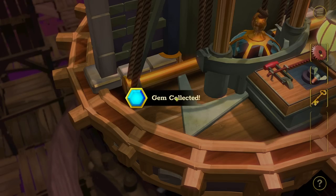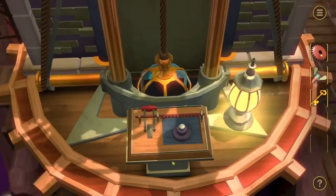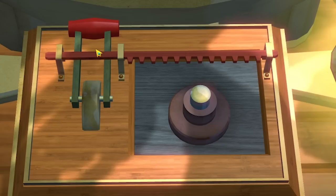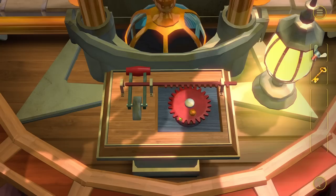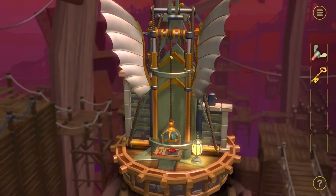Gems are hidden throughout every single level. If you find them all within a chapter, you get a bonus level unlock for that chapter. Down here, we have some sort of device that looks like a lever arm, but it's held down by this red thing. So I assume if I put my gear on there, I can give that a spin. And that's now moved, which means I can pull that and then that flaps the wings.